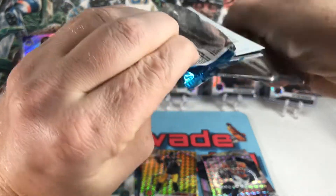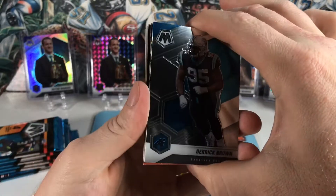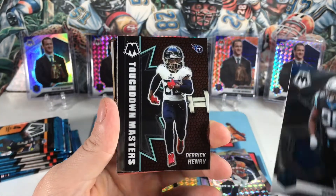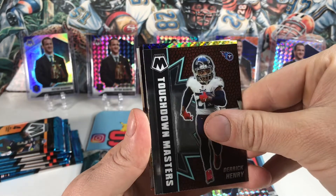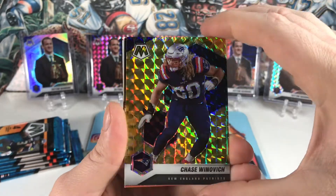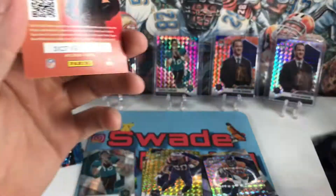Pack number four. Got a Derrick Brown, Derrick Henry, and a Chase Winovich yellow. Also a Rashod Bateman rookie.